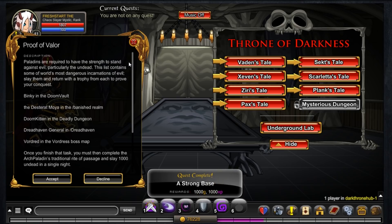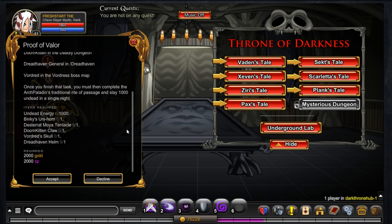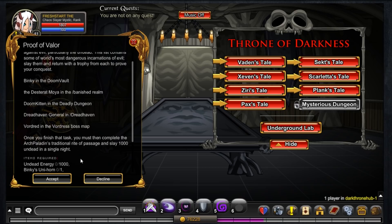Proof of the Valor: 'Paladins are required to have the strength to stand against evil, particularly the undead. This list contains some of the world's most dangerous incarnations of evil. Slay them and return with a trophy from each to prove your conquest.' Oh jeez. So undead energy 1000, Binkies, Unihorn, Doom Kittenclaw, Vordred Skull, Dreadhaven. And once you've finished that task, you must complete the Arch Paladin traditional rite of passage and slay 1000 undead in a single night — 1000 undead energy.